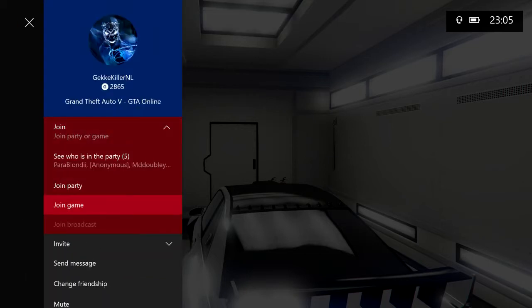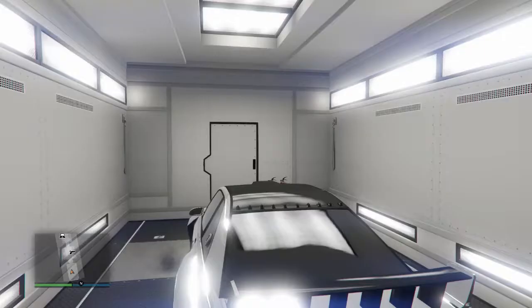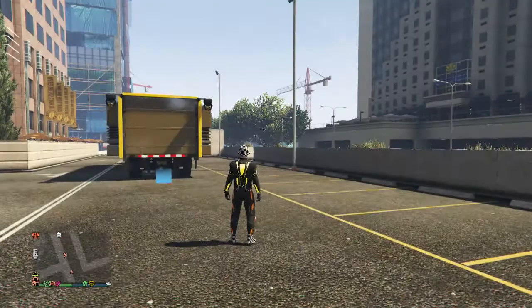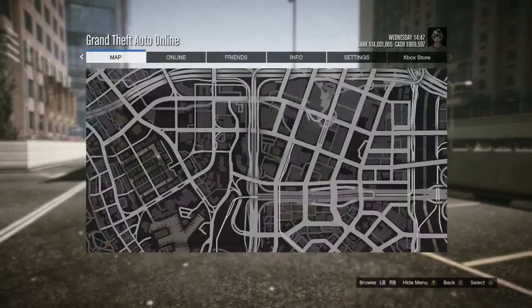I'm in free aim — a lot of people don't use free aim so that's probably the best to go for. Press join game. The minute you see the little black logo on the right hand side saying 'joining session', you're going to hit left trigger and spam B — left trigger, just flick it, and spam B.